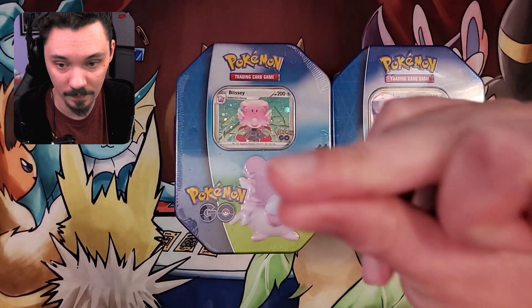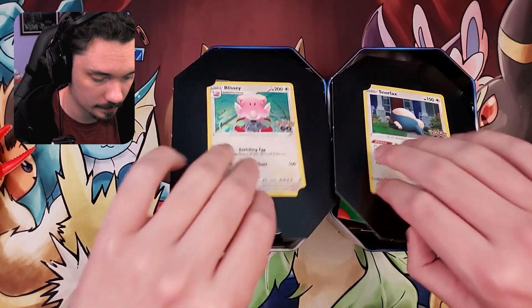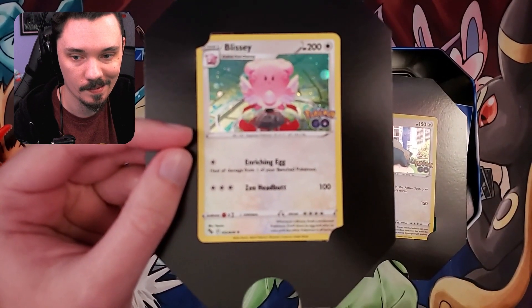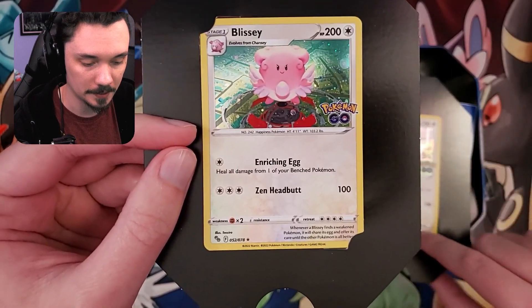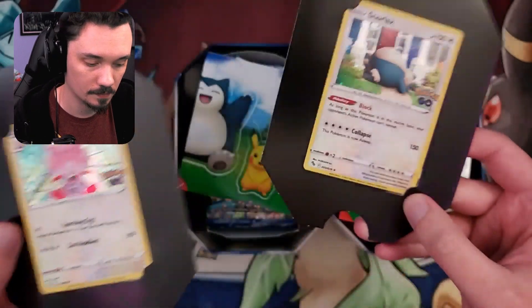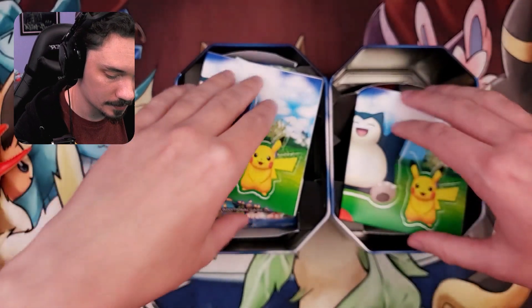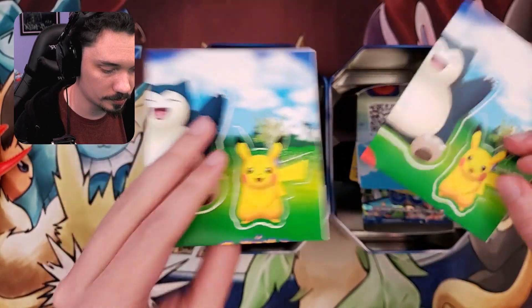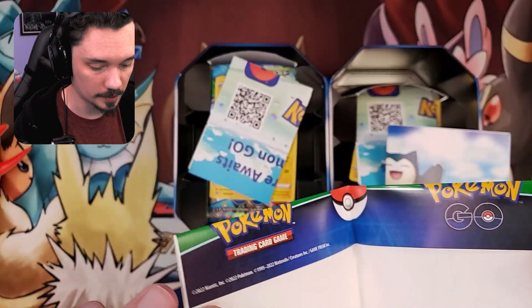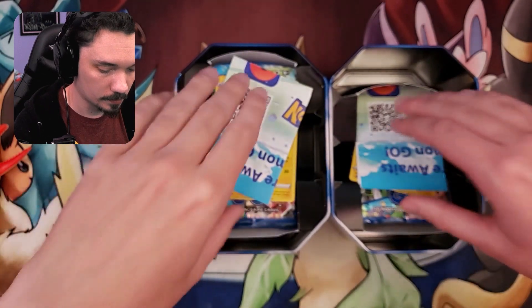And just like that, they're open. Simple as that — all it takes is a snap. The promo cards that we got are, if it'll focus, we got Blissey and we got Snorlax. We also got some stickers — I think they're the same on both.